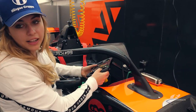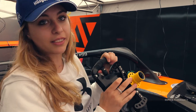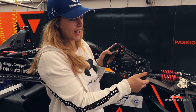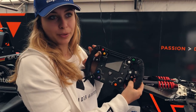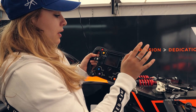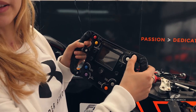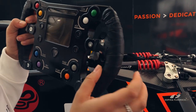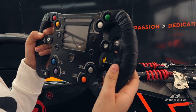Actually it's the same as in Dallara — you just press this button and then you have to pull it off. This is the steering wheel. It has some more buttons compared to the Dallara F3. This is the dashboard.